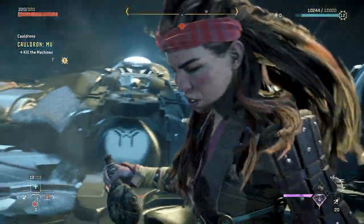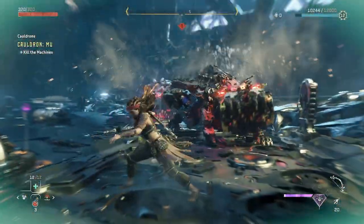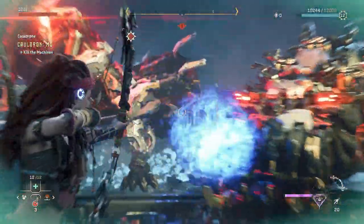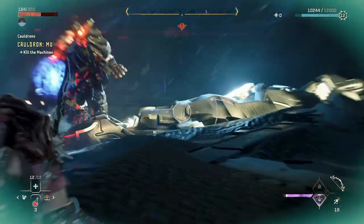Once I fill up my Valor Bar, I use my Toughened Valor Surge. This is going to provide me 80 health every 2 seconds and provides resistances to aid in the fight against the Widemaws. If you watch, this buff will stay active for the remainder of the fight.